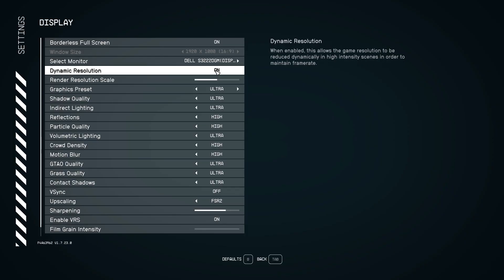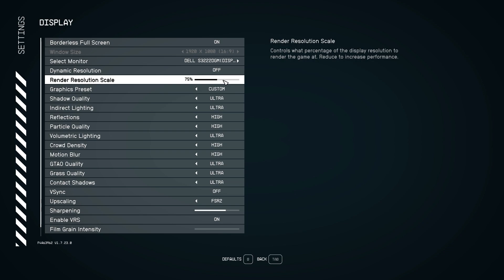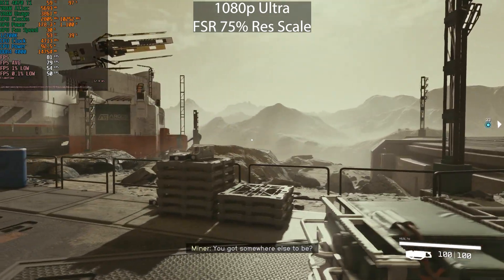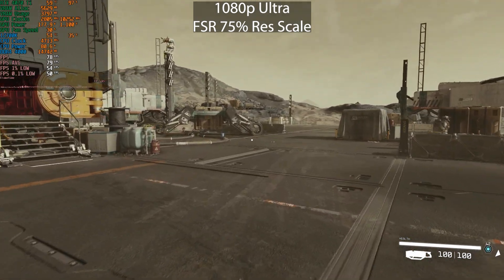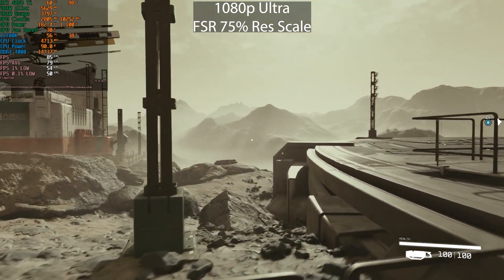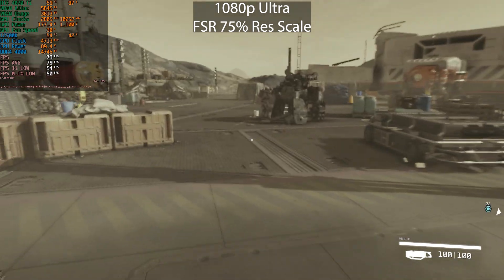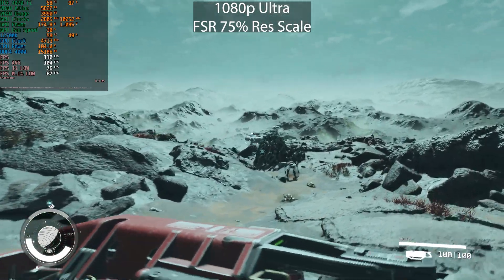Back on the ultra preset with dynamic resolution disabled, FSR enabled at 75% — I'm guessing that's between quality and balanced. Even with FSR, we are still not heavily CPU bound. GPU usage is going down to 96%, still pretty much GPU bound and still not a great frame rate. I just wanted to use this planet as a baseline — it's pretty barren, not a lot happening here.